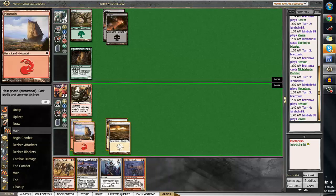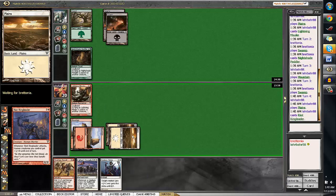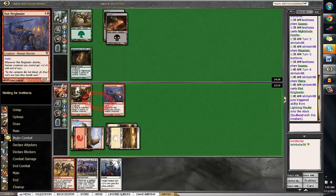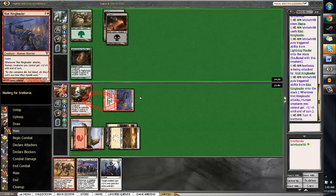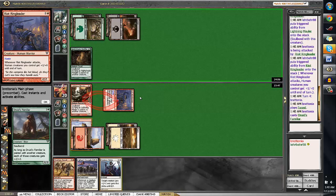We drew a Riot Ringleader here, so we're going to play that out. And it is going to get Haste. He didn't play a card, so I feel relatively safe swinging in here. We'll see what he does. He does not block, so that makes me feel safe about it in terms of tricks. And then next turn, if we draw a land, we're definitely going to play Cathar's Crusade and try to set up a ridiculous turn with Thatcher Revolt — give our guys plus 3, plus 3 counters. This deck is definitely capable of doing some pretty ridiculous things.